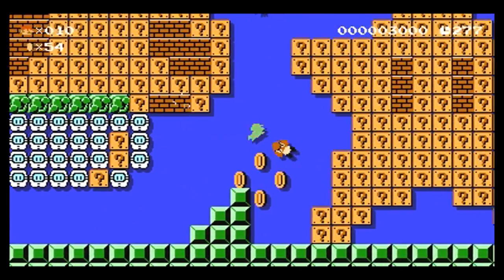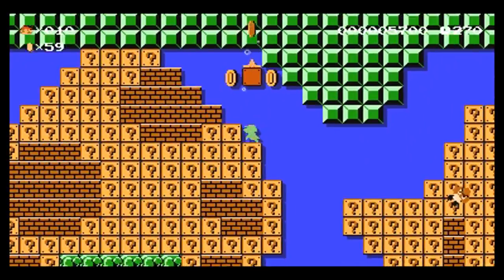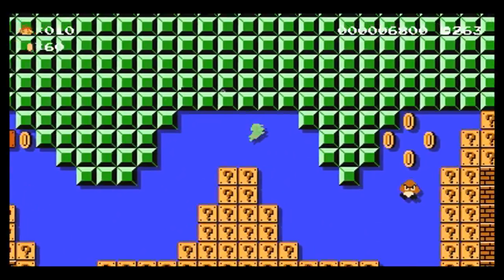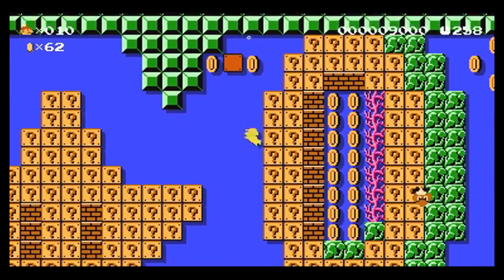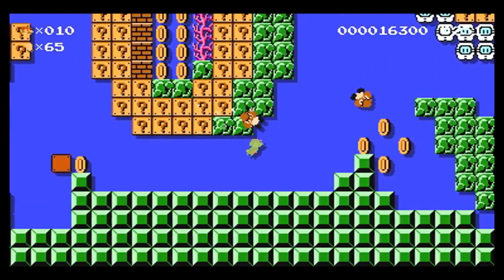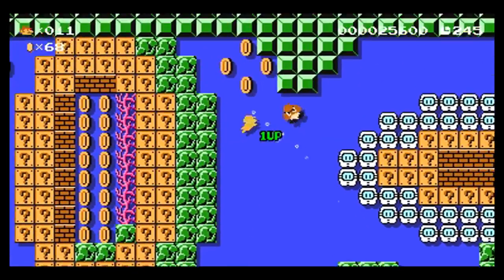Come here, little Goomba. Come here. All right, that was probably a little bit of a waste there. Come on. Let me go all the way over here. All right, go down. There's got to be, like, a big number of enemies at the end so I can do this properly, right? Like, they wouldn't just do this challenge and then screw you over. I think.